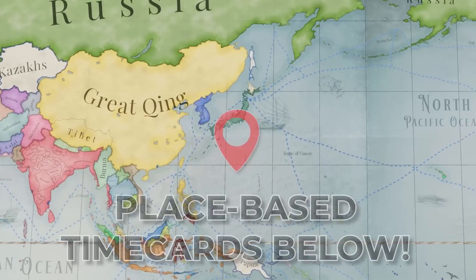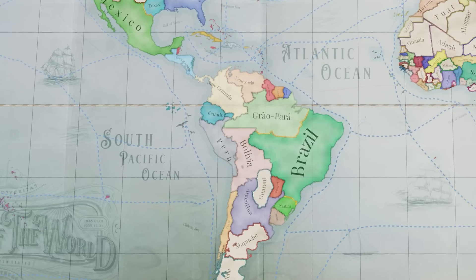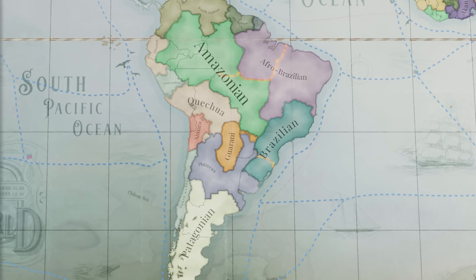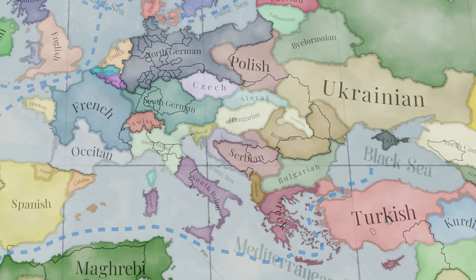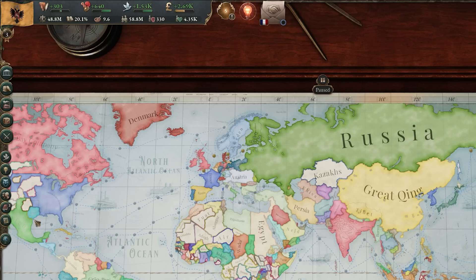Victoria 3 is a ginormous grand strategy game, and whether you're new to it or looking for something a little different, in this video we're going to take a look at some of the secret, formable, releasable, and crucially playable nations inside of Victoria 3. And as you can see by these culture world overviews, the cultures behind the nations in Victoria 3 unlock a lot of new playability. So let's jump in and take a look at the two methods first of all. The first one is what I like to call nation forming - I've taken that literally from in the game, let me show you.